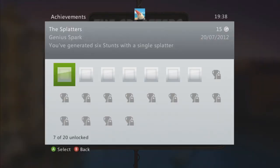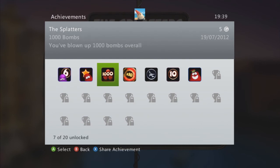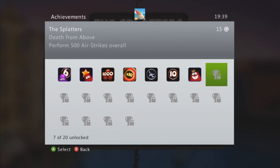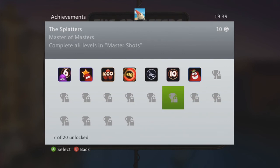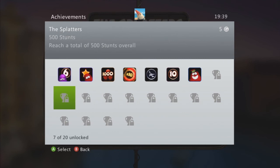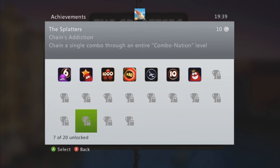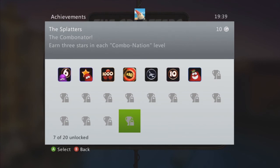Let's have a look at the achievements. It's a fun little comic-style game with cartoony blobs. Achievements include: generate six stunts with a single splatter, complete Become a Talent, blow up a thousand bombs, get a 10 stunt combo in a single level, perform 50 airstrike stunts, complete a level without failing, perform 500 airstrikes overall, get a 60 stunt combo in a single level, complete all levels in Master Shots, blow up 10,000 bombs overall, total 5,000 stunts overall, and do eight different stunts in a single level.